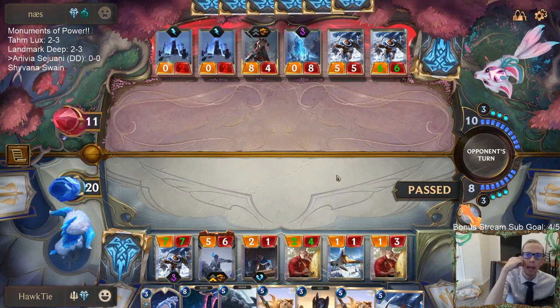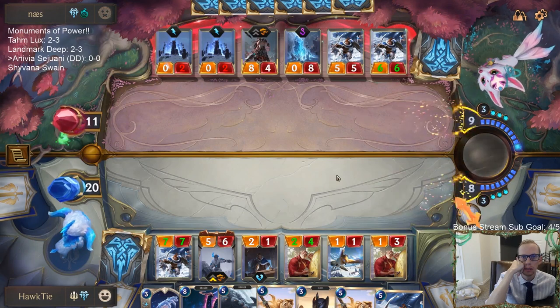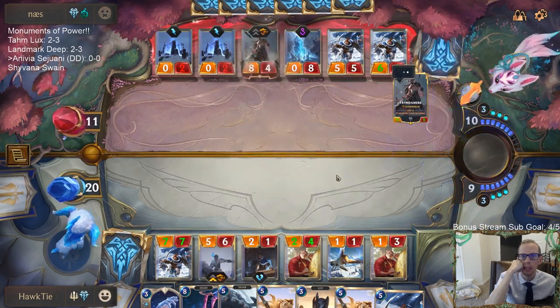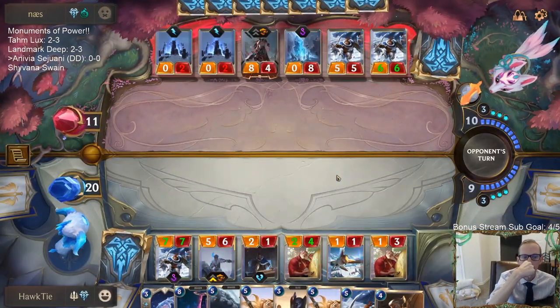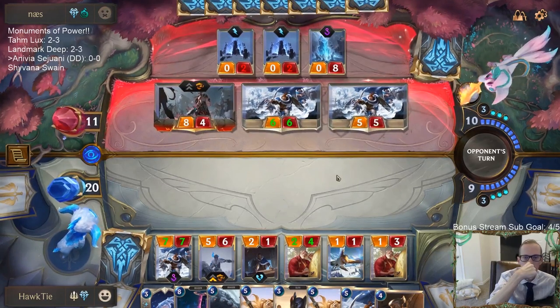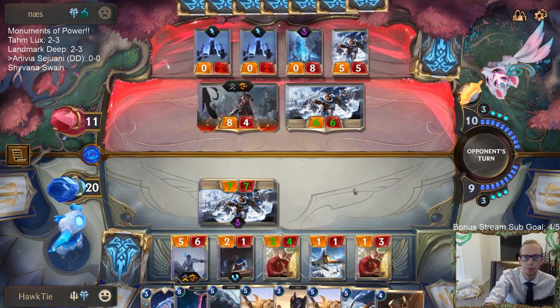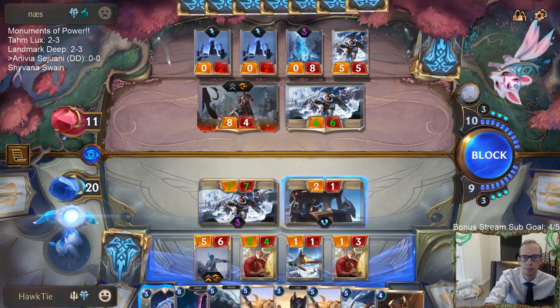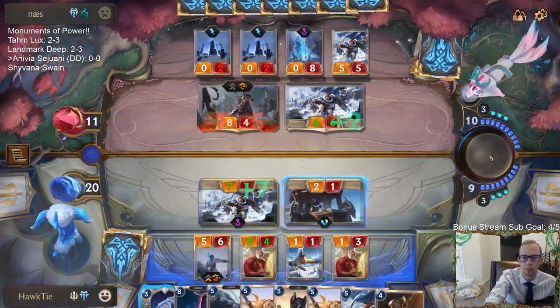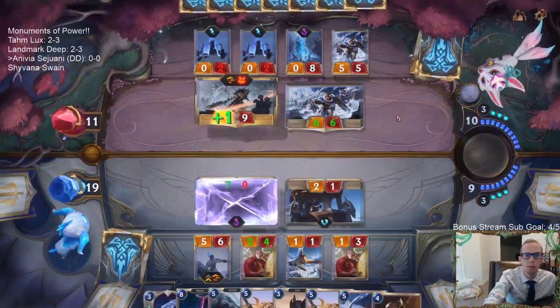I'm gonna pass — because if they want to pass, then they start just obliterating cards with War Mother's Call because they have a filled battlefield. Come on, beat Tryndamere! Yes! Obliterate that Tryndamere — that's good for me. I'm gonna block with the Sentry because I do not want to kill their things. I want them to have a full board.